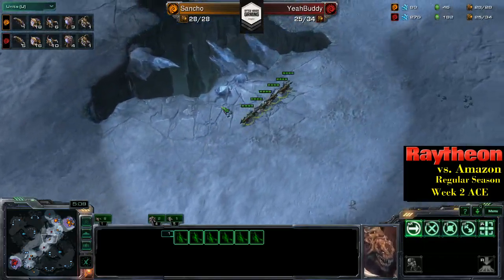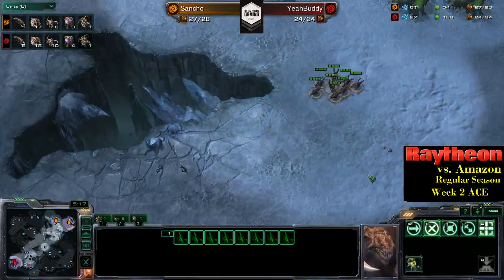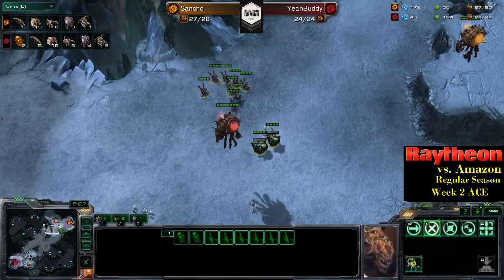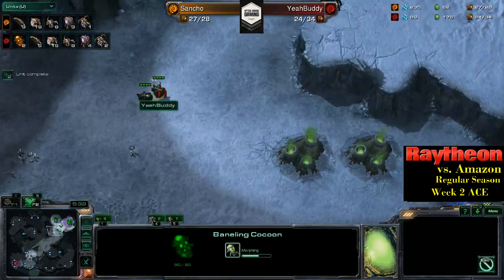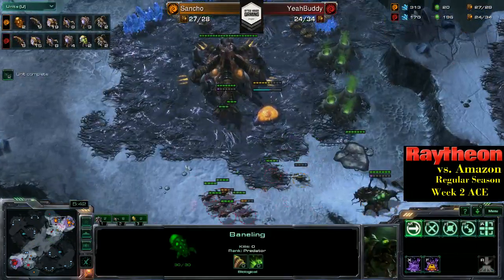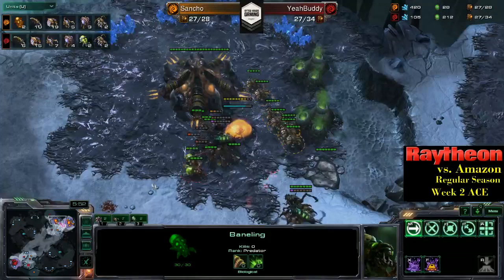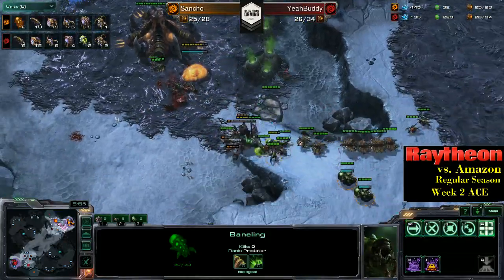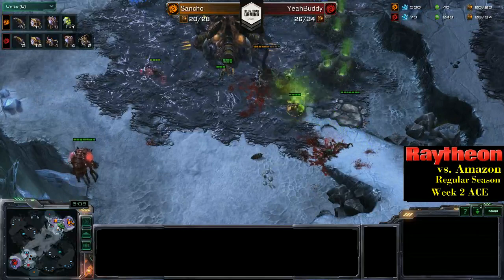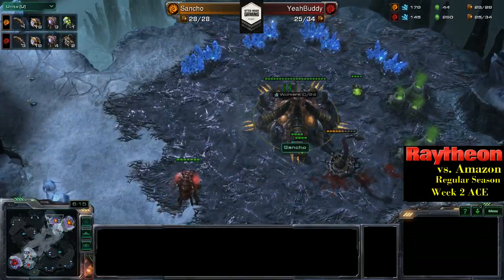We see a little bit of back and forth here — pretty evenly matched. Both sets of zerglings are about the same speed. The speedlings are getting researched at about the same time. Sancho does see these banelings coming down, and we are going to see an attempt at bringing those zerglings into the mix — just missing the timing on those banelings. The zergling attack is a little effective.